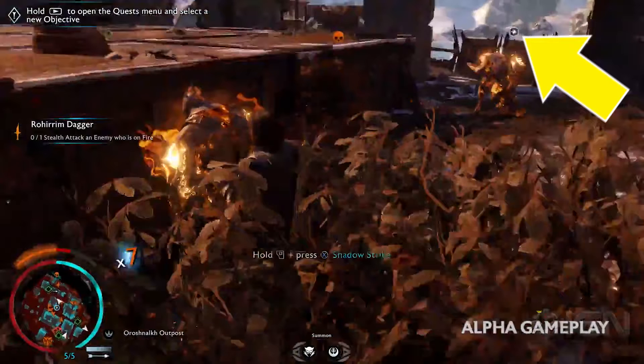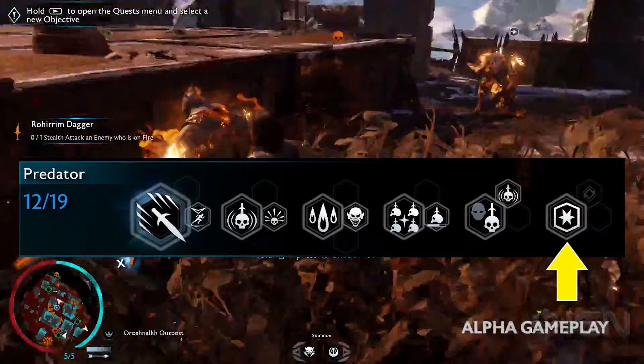You should recognize it because it's the exact same symbol in the predator skill tree. Now that we have some context, it's certainly possible that this skill involves dominating them. And the perk with the worm symbol could mean that we could also gather information out of them as if they were also worms themselves.